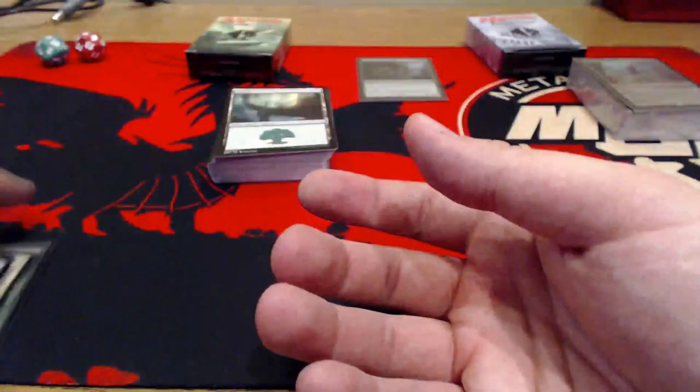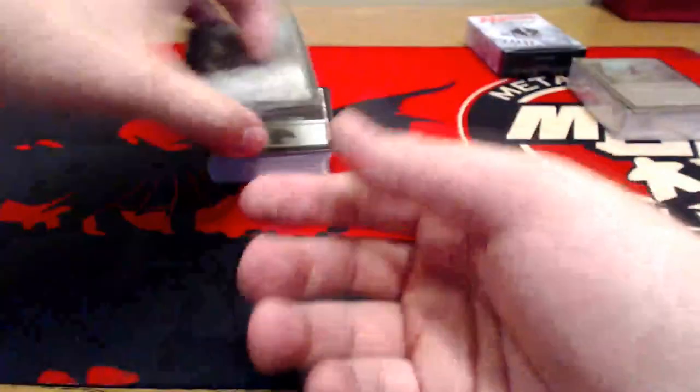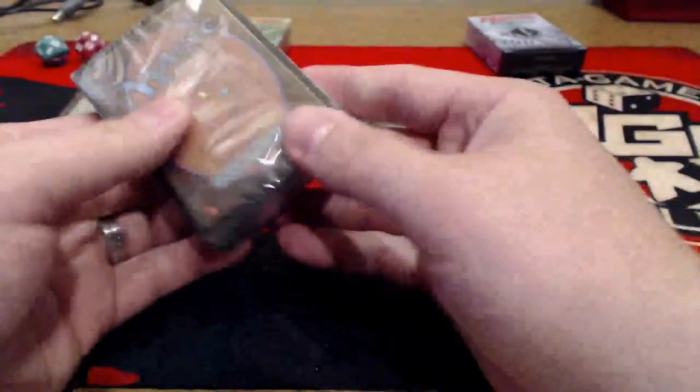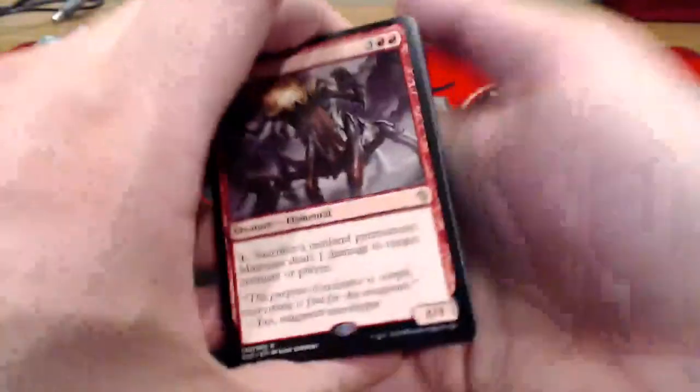Total of five rares in the Zendikar deck, with one mythic being the alternate artwork Avenger of Zendikar. We still have not seen the current money card yet, which I'll be very glad to go over once we get into the Eldrazi deck. We got all sorts of cool different tokens for Eldrazi.